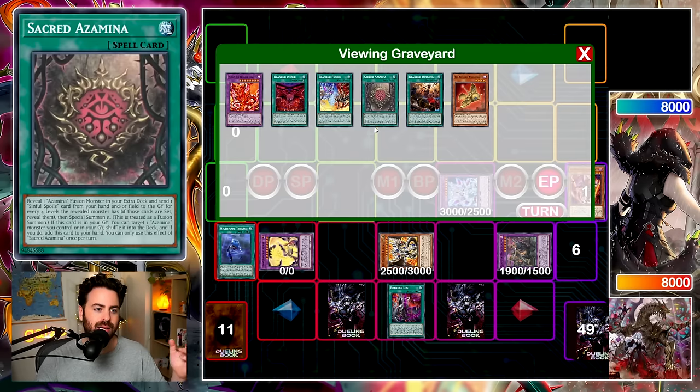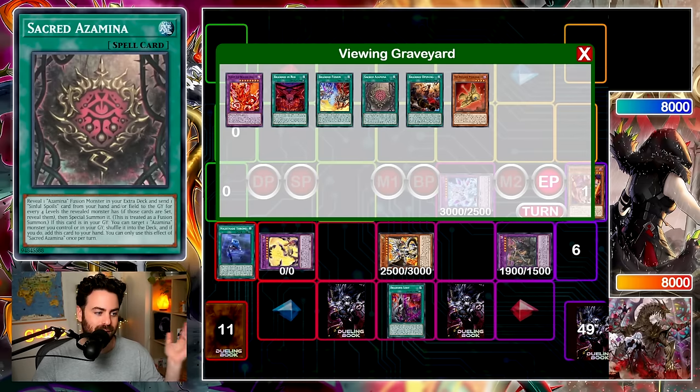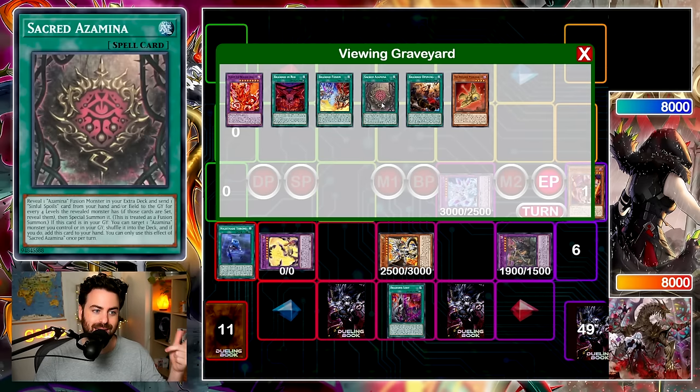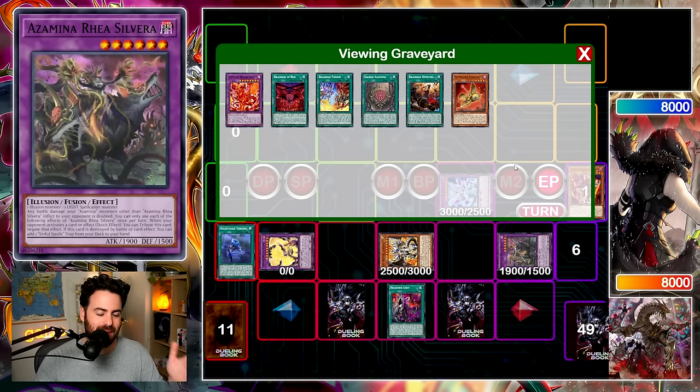Basically, this whole engine — and this is something we've been seeing a lot recently — can just recur itself fully every single turn. This card was sent to the graveyard, so it sets itself. Azamina can target an Azamina monster, shuffle it into the deck, add this card to your hand, and bring it back. So if Silvera gets outed, you get another turn: activate Azamina, shuffle it back, add Deception to your hand, activate Deception, then Sacred Azamina sends it and summons another Silvera every single turn.